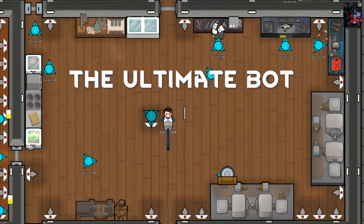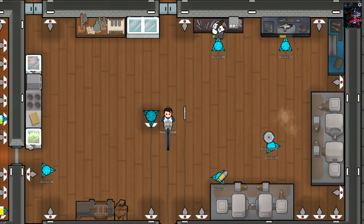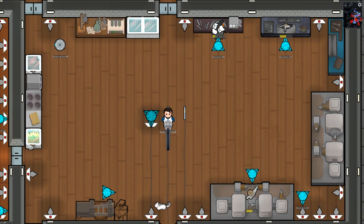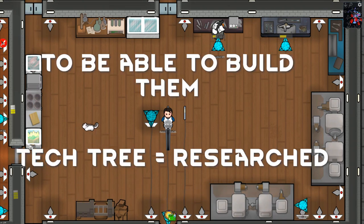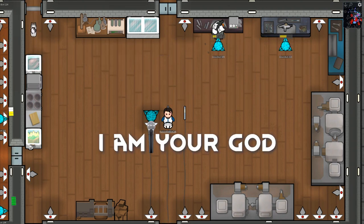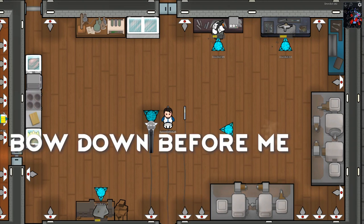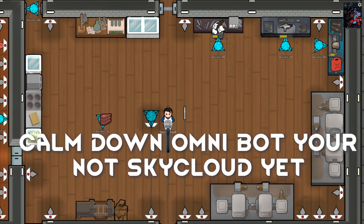Last but not least, the ultimate bot — the Omnibot. The Omnibots are the most incredible bots. They can do the jobs of all other bots and at a skill level of 20. To be able to build them, you must have all the research in the tech tree completed. Omnibot, is there anything you would like to say to your fans? 'I am your god. Bow down before me.' Calm down, Omnibot — you're not SkyCloud yet.